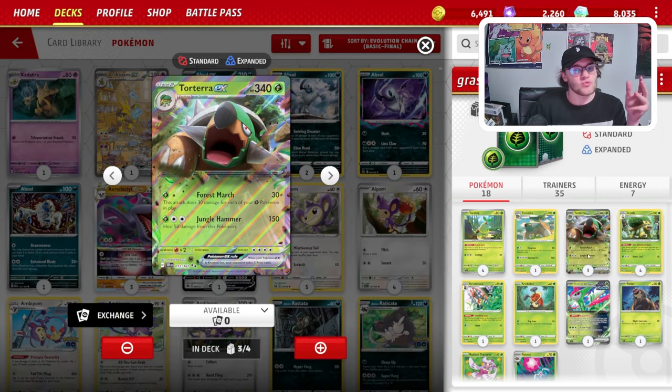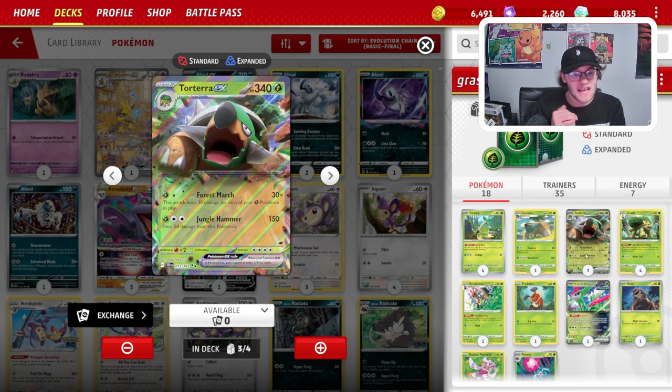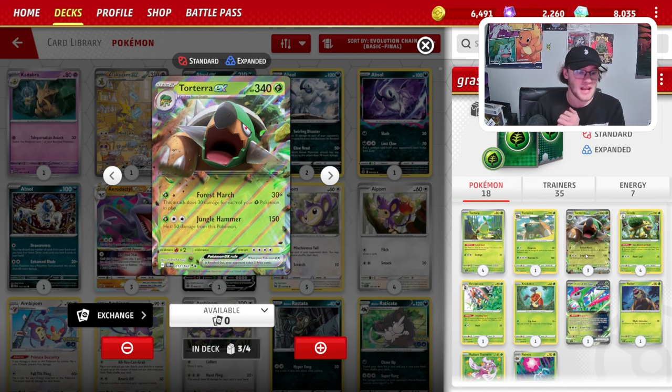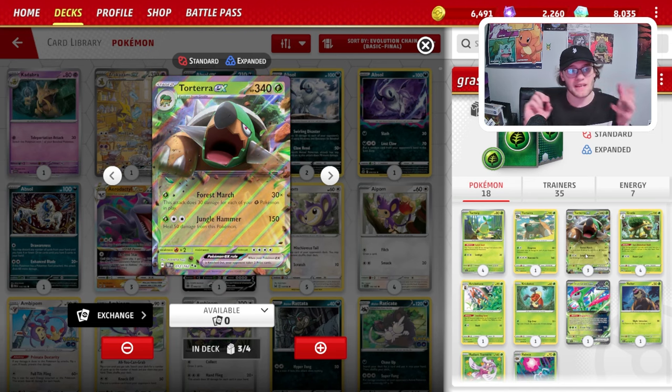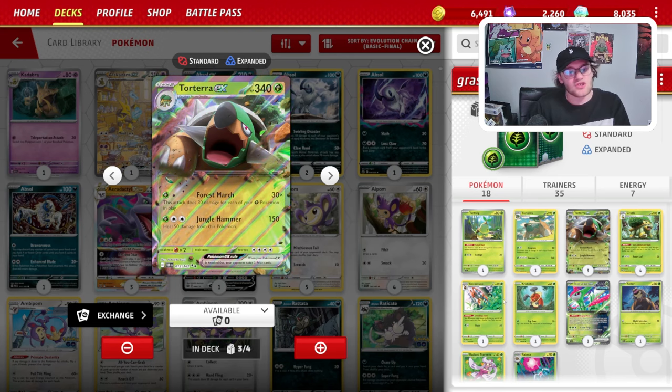Torterra is really strong. It's got 340 HP, which is one of the highest HP counts in the game. It also has the Forest March attack, which for 1 energy does 30 damage for each of your Grass-type Pokemon in play. This is the main attack we're gonna be using on Torterra. And then for 3 energy, it has Jungle Hammer, which does 150 damage and you heal 50 damage from Torterra.